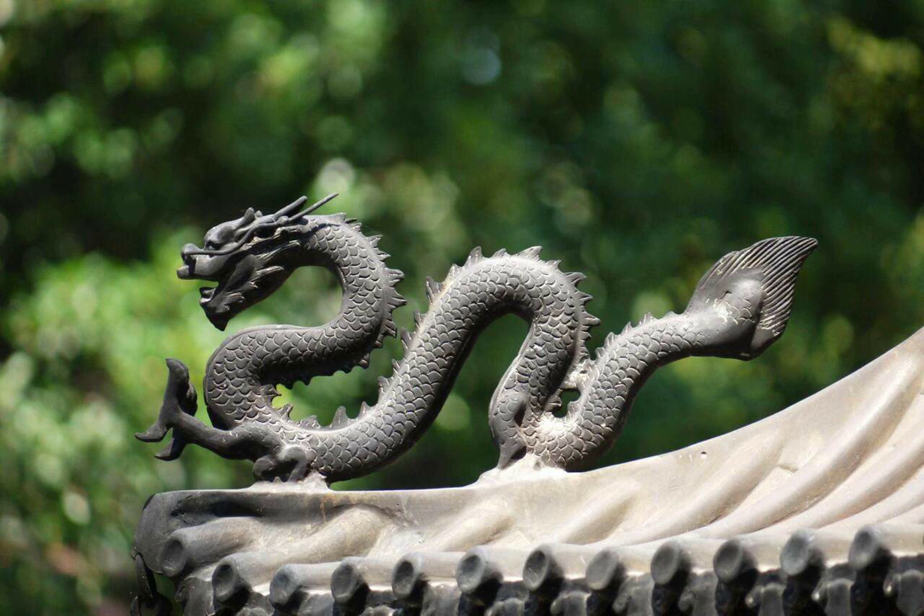Your dragon baby seems to be hungry. You should choose something from your backpack to feed it. Flower Princess takes a piece of orc meat out of his backpack and holds it in front of the baby dragon's mouth. Enjoy your meal.